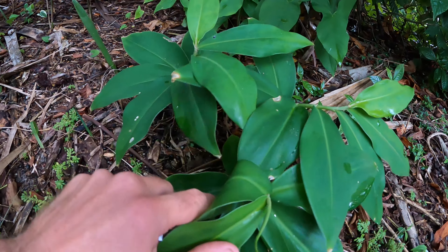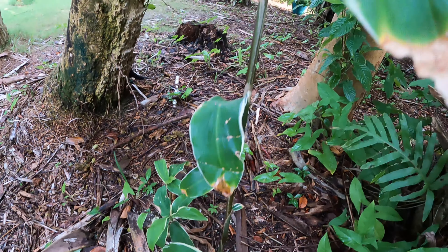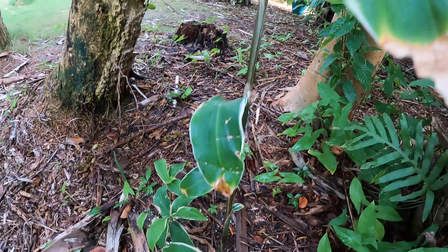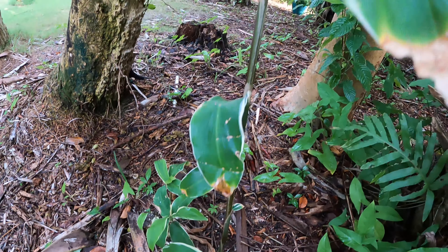Here's the ginger right here - same kind. And here's another ginger that we have. Again, we just got like a cutting, no roots or anything, and stuck it in the ground. Look at all this new growth we got from it. So we have several different kinds of ginger. Here's a variegated - we think this is a variegated Hawaiian shampoo ginger. This one's really cool, and we've had real good luck propagating it too.